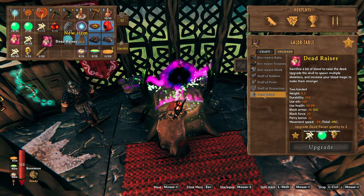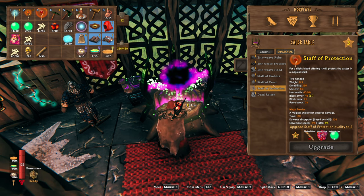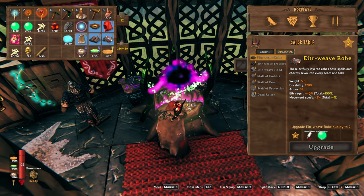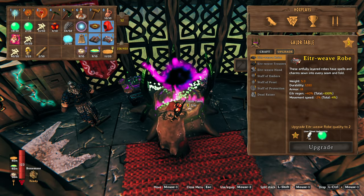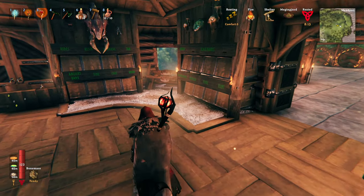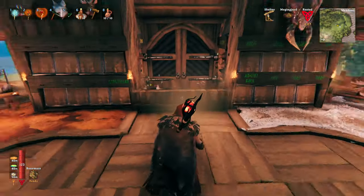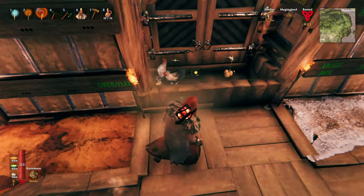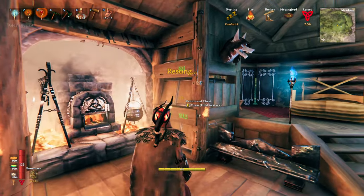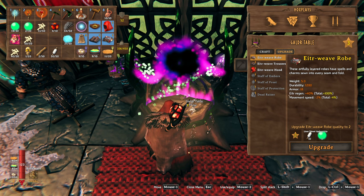We've got upgrades — two trophies to upgrade that. Some more wood to upgrade the gear — oh, and wow, more Eitr regen! Okay, so I need more linen thread. Let's definitely upgrade my gear. Oh, linen flax — I just saw it. Eggs — thanks, ladies.